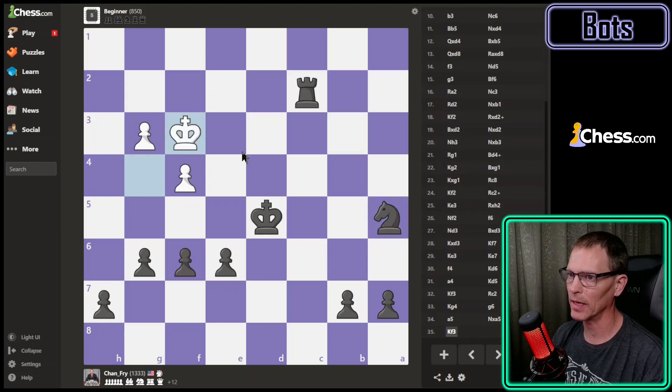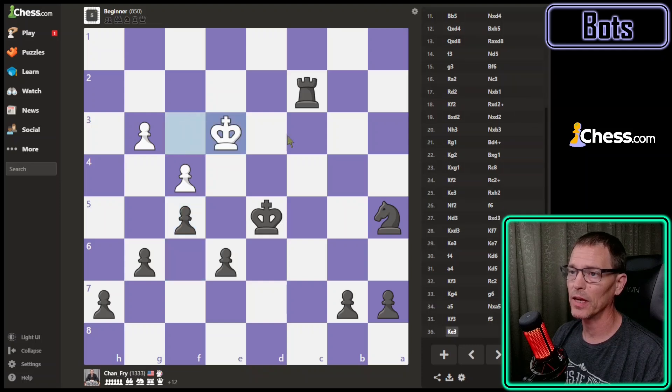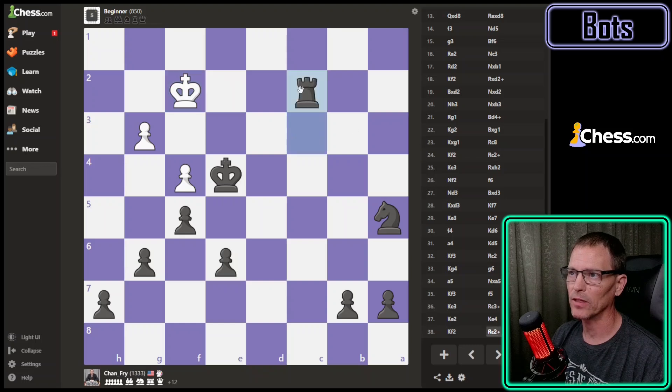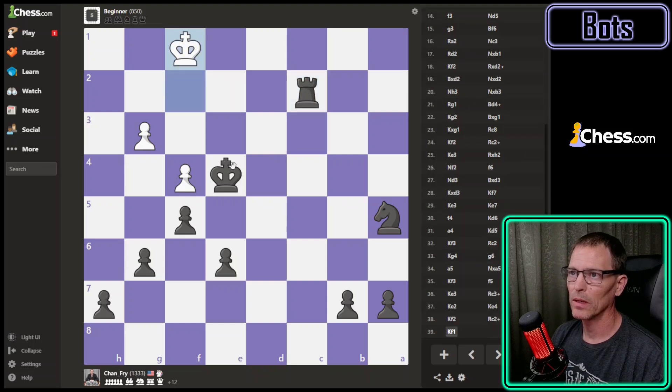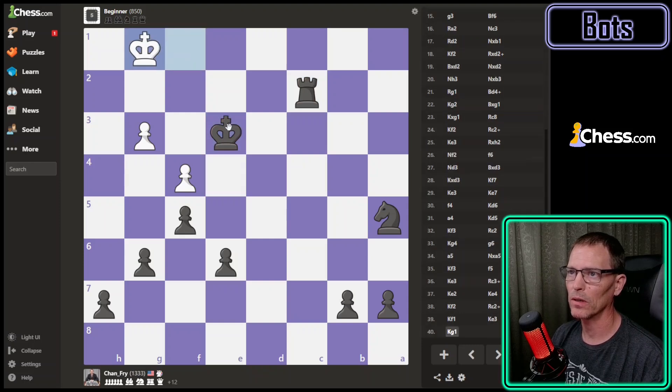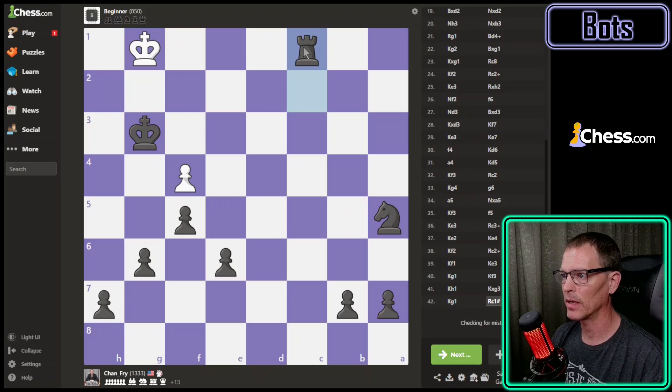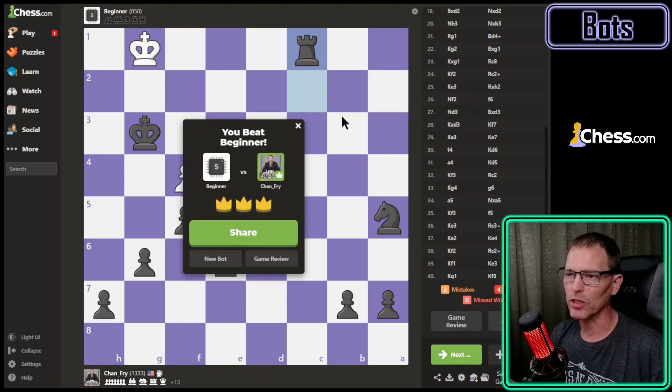I'm going to take this pawn so they have to move the king or the f-pawn - they moved the king. I'll play f5 now so they can't come back up here. They could push a pawn but then I can check and their king has to go back. They moved the king here, I check, they have to go back to the second rank. Now I'm going to bring my king and try to checkmate with just my rook. I check, they have to move back to the first rank. Then I move over - if they come back I'd have checkmate, and now they have to come back and it's checkmate.